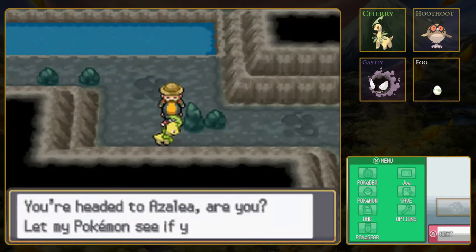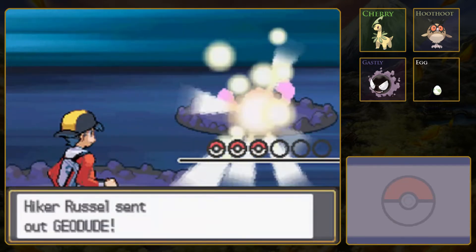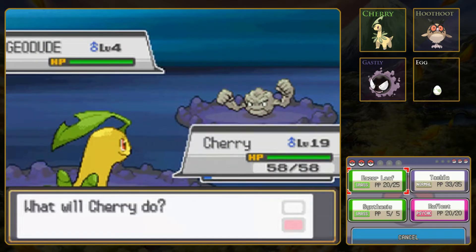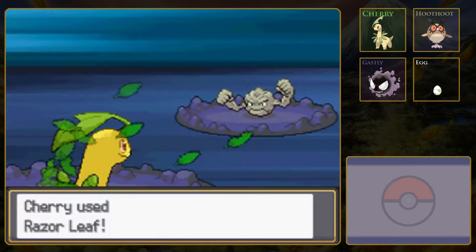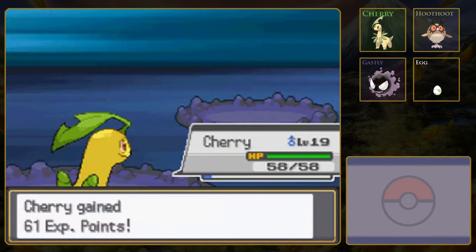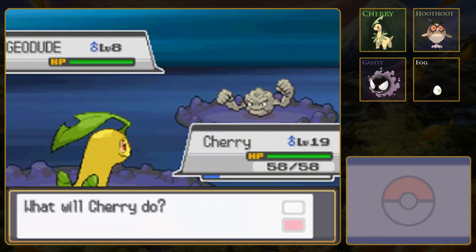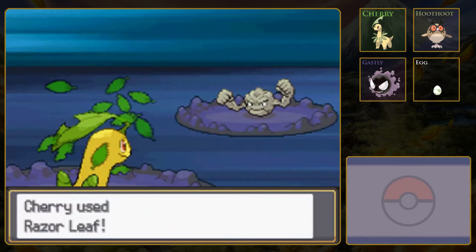Now let's go ahead and face them while we're here. Hikers are a pretty good match for us since they tend to have rock and ground types and occasionally a fighting type. But even a fighting type is even against Cherry. Fighting vs Grass is one of those matchups I can never remember, because almost all the Grass types in Generation 1 were Poison-type, so they resisted Fighting-type moves by virtue of that. But I feel like I always think that Grass doesn't resist fighting, but it actually does. I suppose we'll find out at some point.